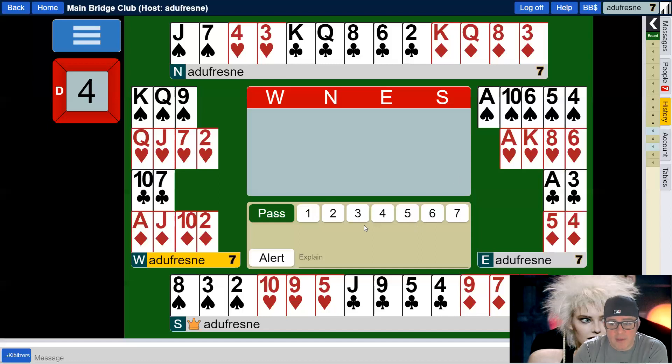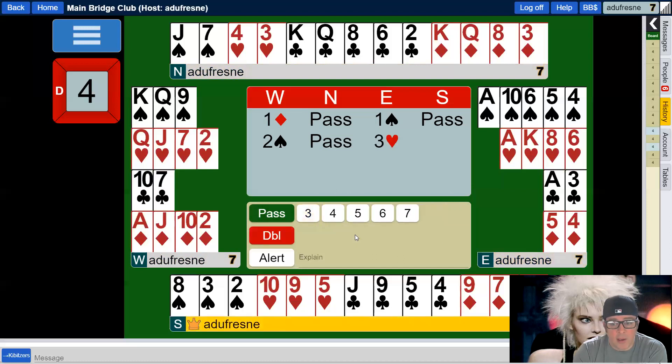So this begs the question: how could we bid this hand? Assuming normal methods, West will open one diamond and East will bid one spade, a five-card major. One idea would be that West could employ a style where it's okay to raise on three-card support, particularly with the doubleton club headed by the ten. If that were the partnership style, East could follow up with a bid of three hearts. Nominally this is going to look like a game try for a spade contract, but what West can do is bid four hearts to let East know that if you actually have four hearts also, this is the best game to be in.